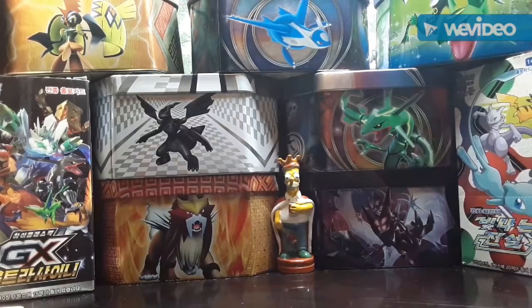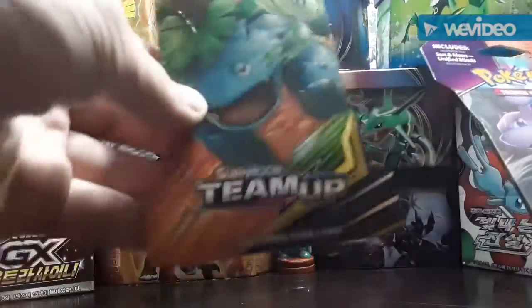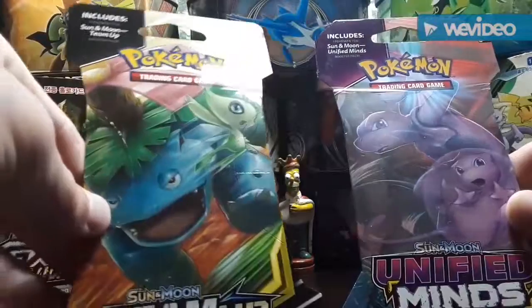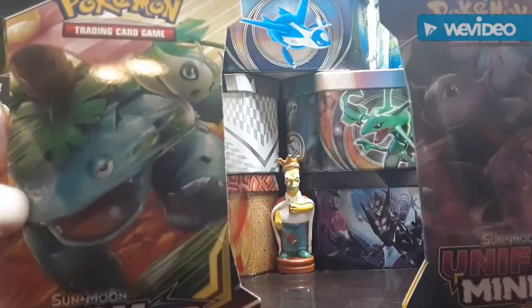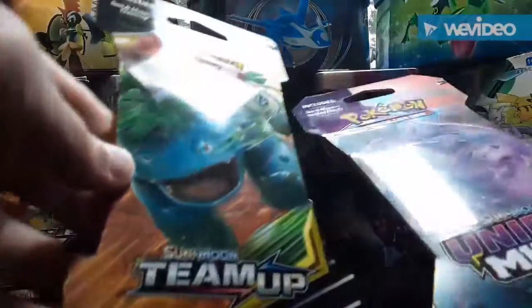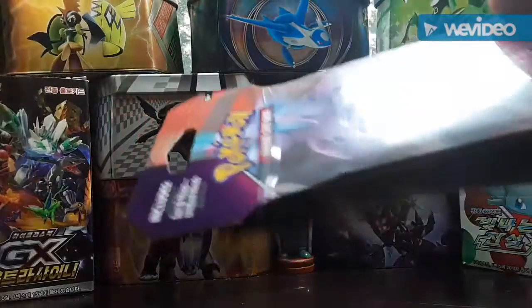What's going on guys, Witty Wings here and I'm back with yet another Pokemon opening video. Today we're gonna be opening up one Team Up blister pack and one Unified Minds blister pack. We don't have any Broken Minds — we don't have that center set — but I think I might pick some up later. It all depends on how this video goes.